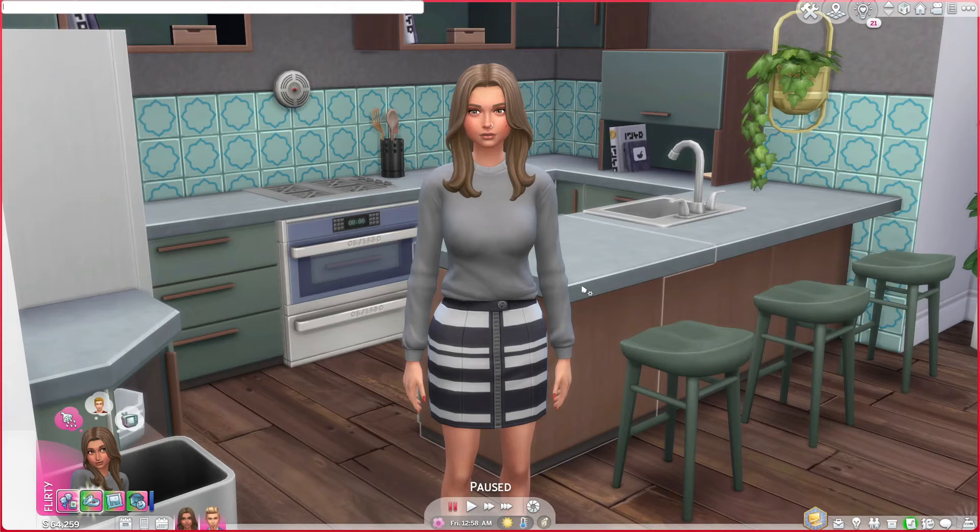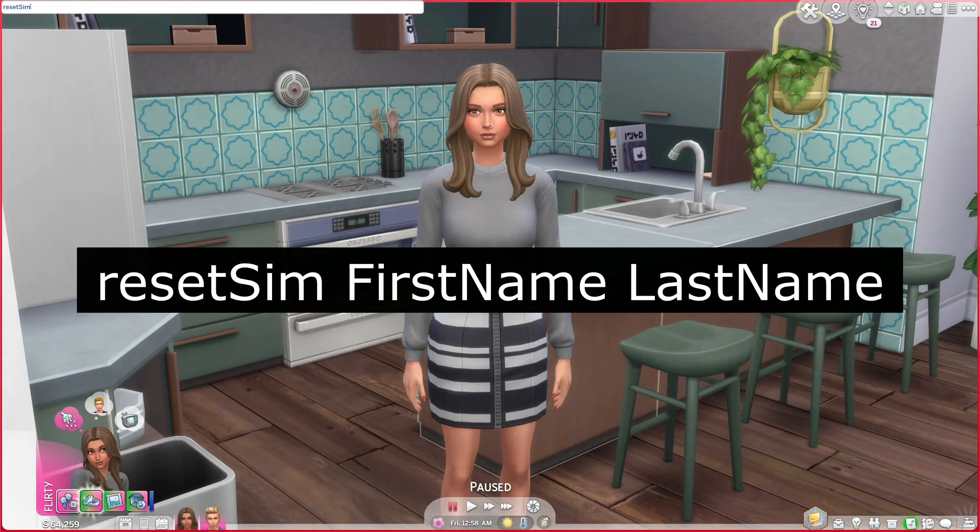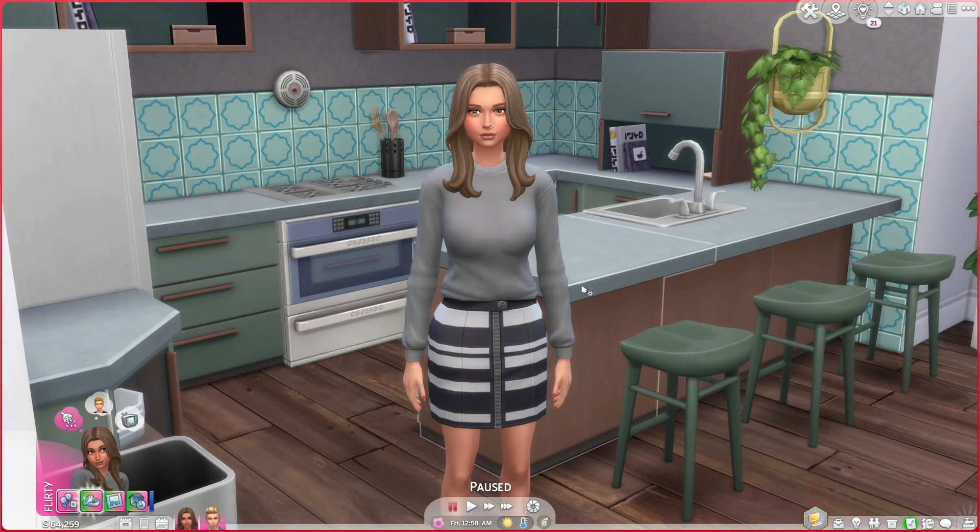There's another way where you can reset them with their first and last name. You're going to type in reset sim and then put in their first and last name — so her name is Michelle Meeks. You just have to make sure you spell their names correctly. It is resetsim, all one word, a space, their first name, a space, their last name, and hit Enter. It should reset them, but the Shift-click option is definitely a lot easier.